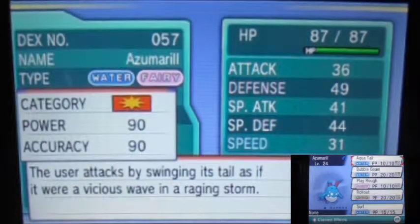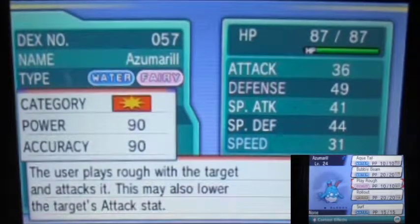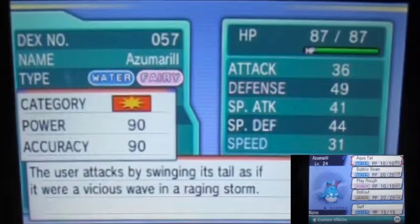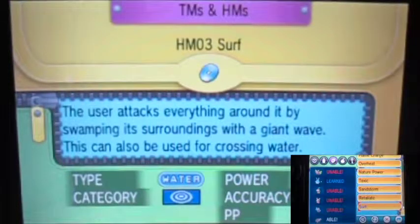I don't really want to keep Roll Out since it's actually a good move, but I'll just get rid of Tail Whip since I'm not gonna use Azumarill in contests anyway. So we're just gonna get rid of it and finally learn Surf.